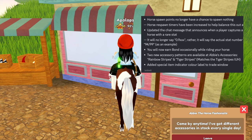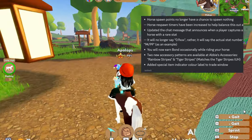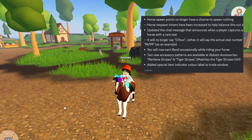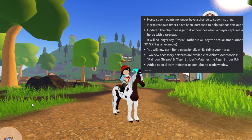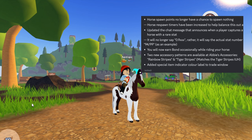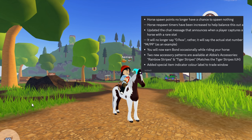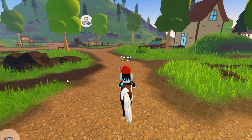The two new accessories are rainbow stripes and tiger stripes. The tiger stripes matches the island unique hair horse — I think you can find tiger stripes on Jungle Island. The rainbow stripes are just like rainbow colors and stripes. There is also an added special item indicator color label to the trade window, though I'm not entirely sure what that means — we'd have to trade with someone to see.